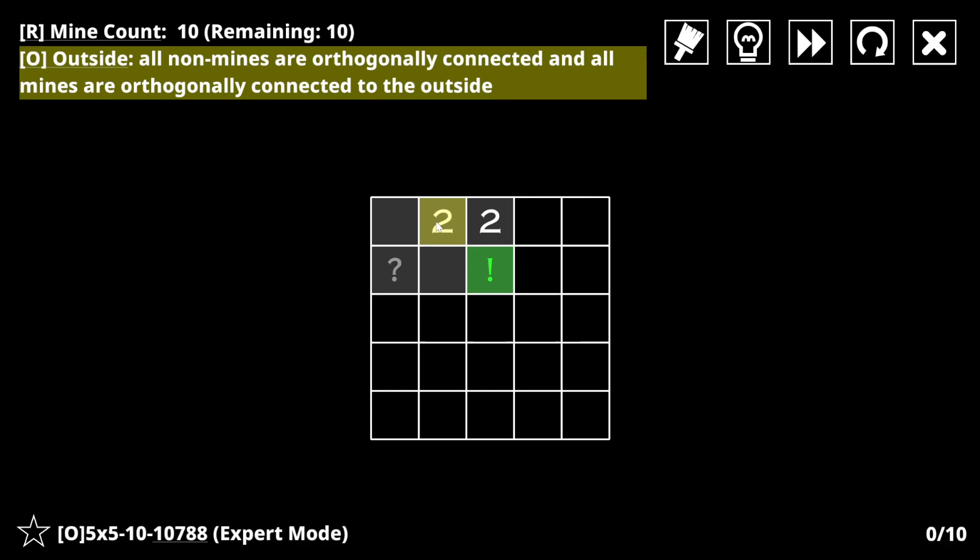So this is just normal Minesweeper - these are actually hinting they can see two mines. But then there's also this other rule about outsideness. It's not like the other things where the clues mean completely different things. So we proved that this has to be a mine. Because if it weren't a mine, then these would both be mines, and there'd be no way for this mine to get to the outside without disconnecting this non-mine from this non-mine.